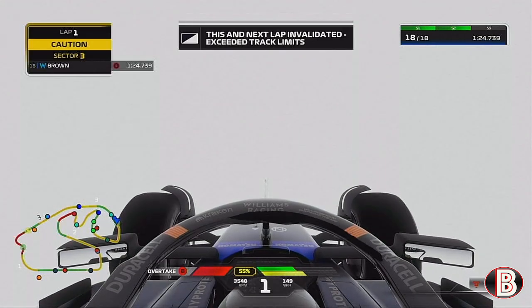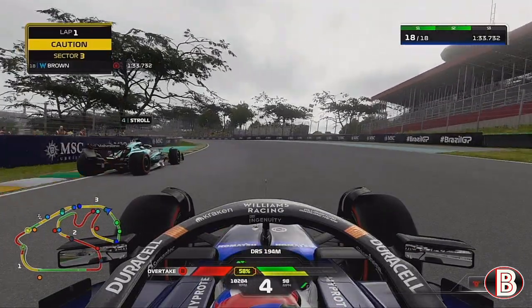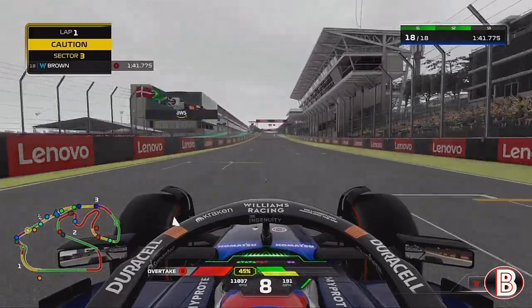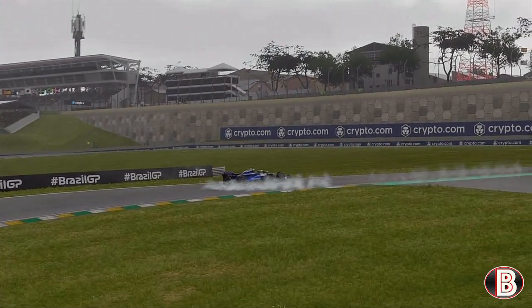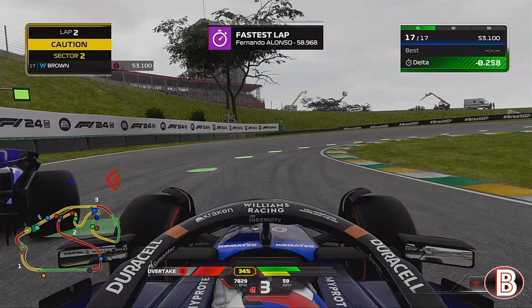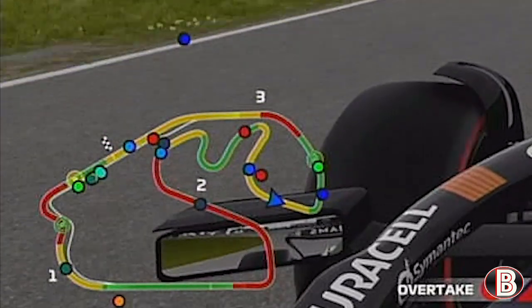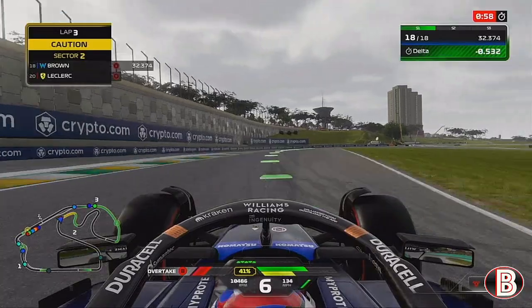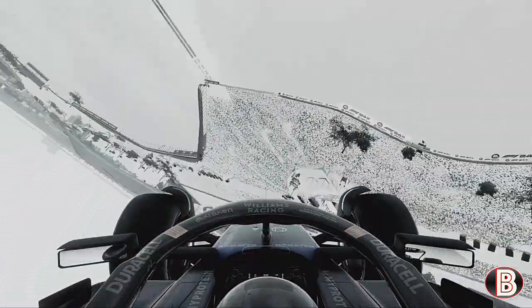We get a penalty for track limits — which is a bit of an understatement for what's occurring right now. There's a black flag to the inside as we try to complete at least one lap without being yeeted into the ground or into the air. It happens again — frustrating. Someone made contact, giving us a penalty. Half the track is red, Max and Piastri are both miles off the track. After three attempts we're out of qualifying.